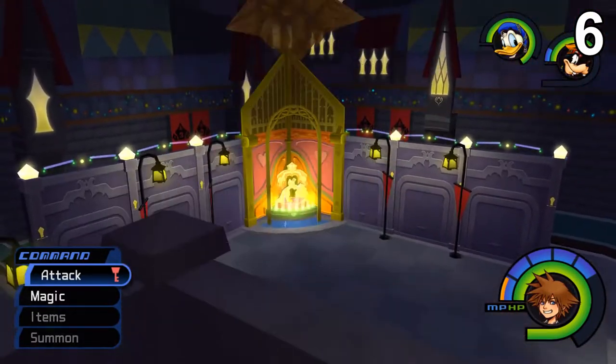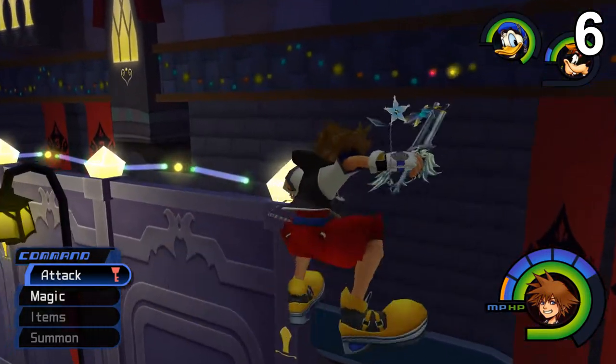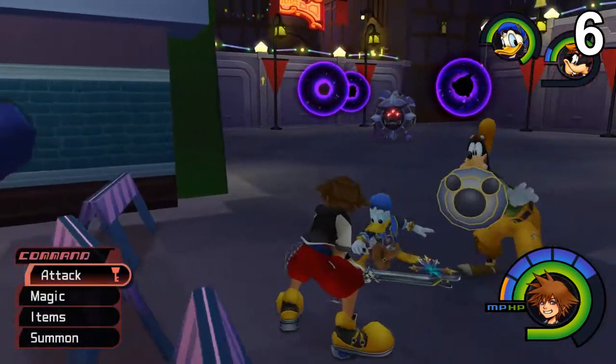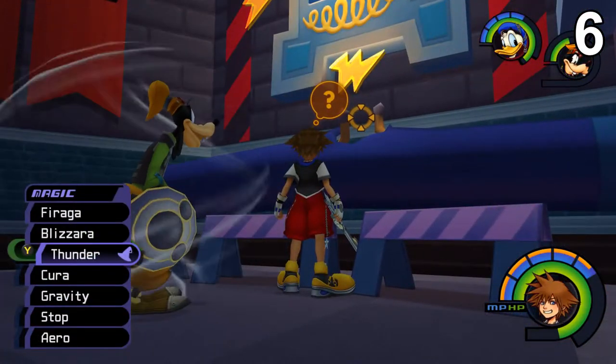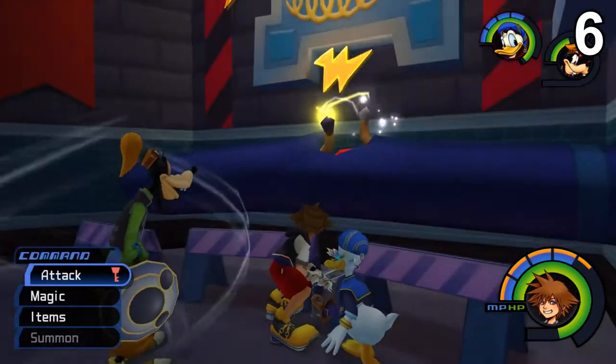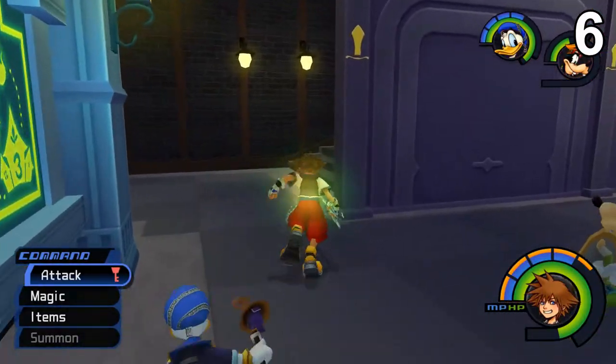Now to get those two postcards from the gizmo shop, we have to do something in the third district first. Jump down — enemies will probably spawn, so wipe them out — then go over here and hit this thing right here with Thunder.